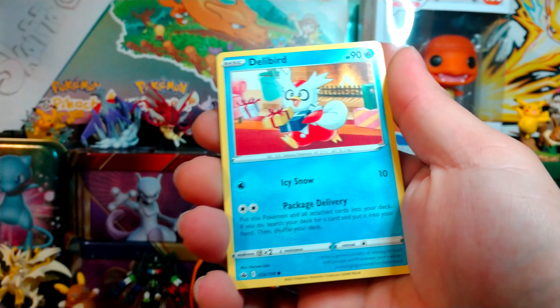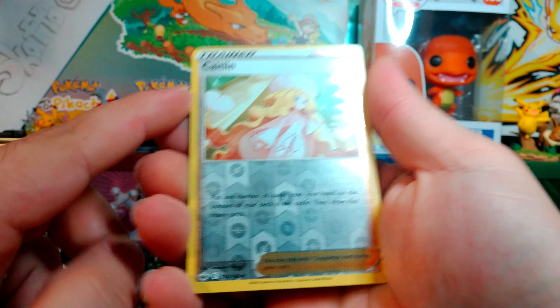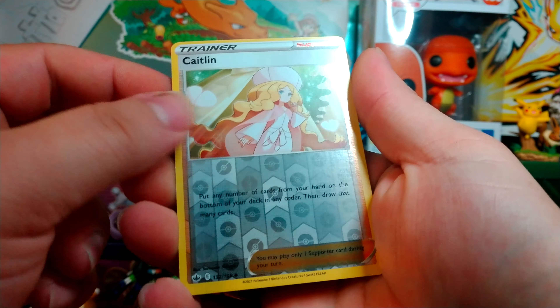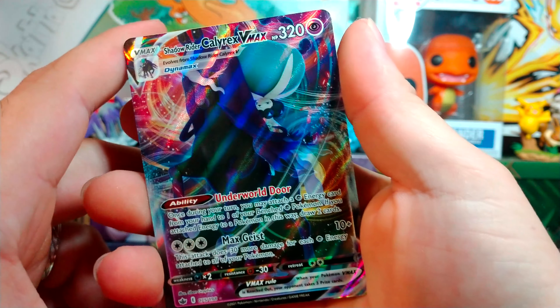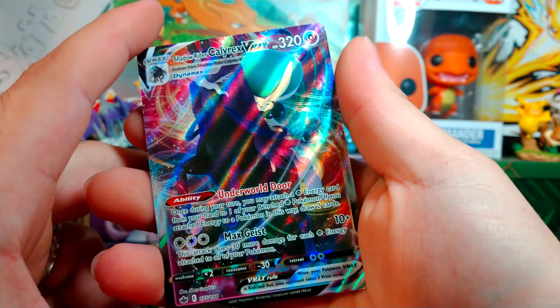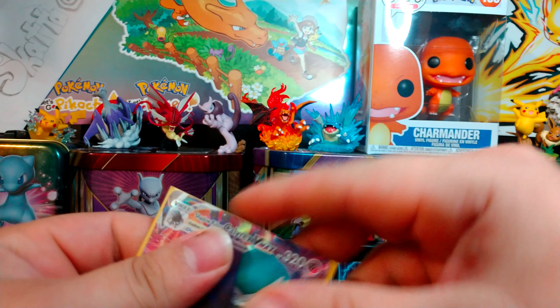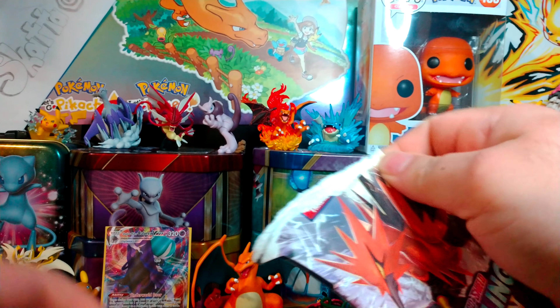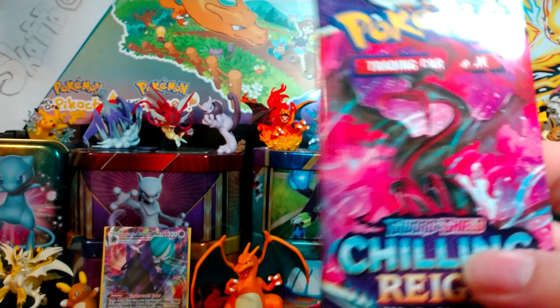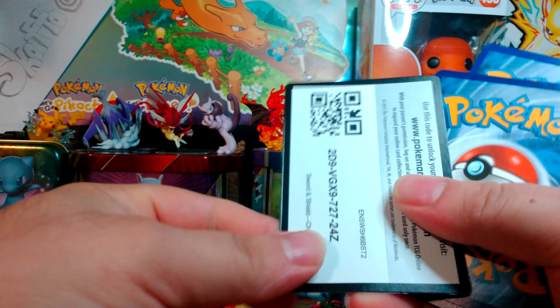Next pack — Zapdos art, same as the last one on the front. Code card. Trainer Path to the Peak, Patrat, Beartic, Larion Castform or any form, Snover Single Strike, Galarian Yamask, Cofagrigus, Shuppet Single Strike, and a Reverse Rare Ampharos.